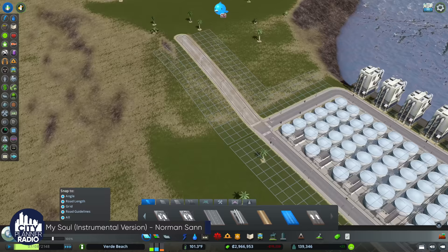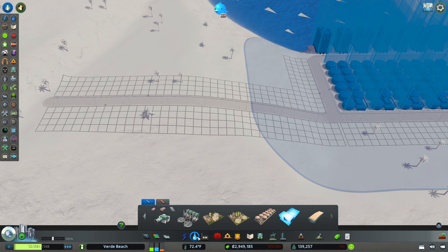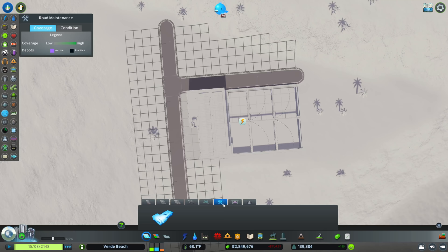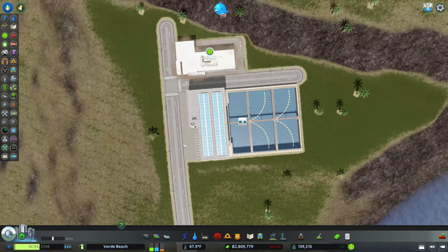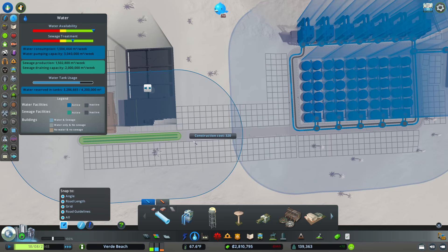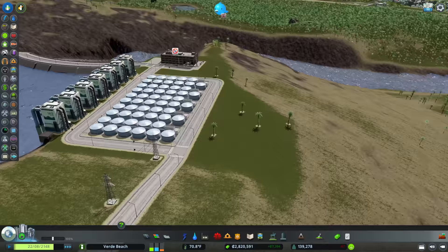I inadvertently left the industrial roads in, but I kind of like the idea of these being industrial — they should not be used for anything besides industrial vehicles or public service vehicles. Up here we'll add our pumping service. Let's also add the road maintenance depot, so now we've got a little public service campus. We need to connect these to the water pipes and make our power connection.